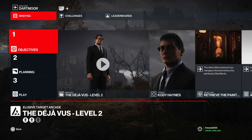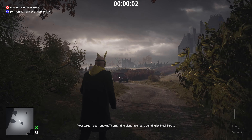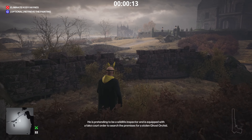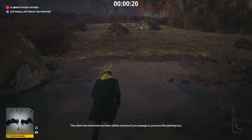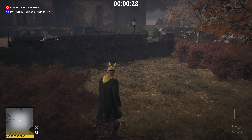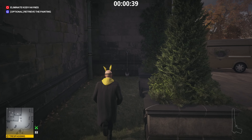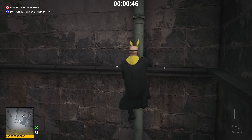Level two is The Collector, taking place in Dartmoor. We have to retrieve the painting — it's an optional objective, but I'm going to do it anyway. We're going to start at the main road with default equipment. Head towards the house to retrieve the painting first and foremost. There's a pipe right there just opposite this wall — climb it, walk along the ledge around the corner, and climb through the window.